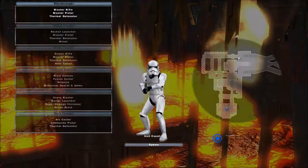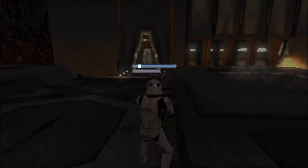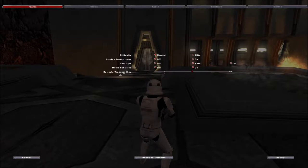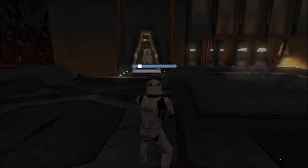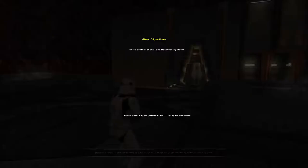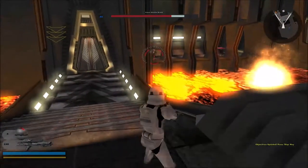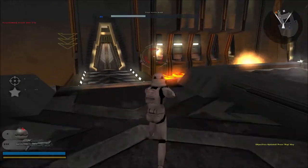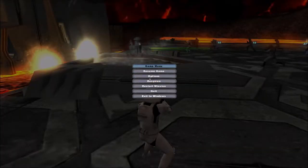Alrighty, let's get started and destroy some droids. I think I'm going to up my sensitivity actually, if I can find out where to do that. Alright troops, today we stamp out the final remnants of the CIS. Eventually we'll be blowing up a hidden droid factory, but for now we need to infiltrate and secure that nearby mining facility.